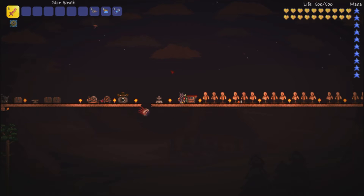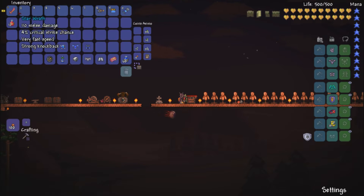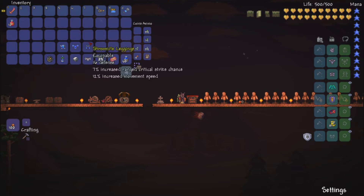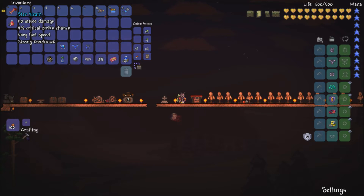Hello everyone and welcome back. Zeb here back for another Terraria 1.3 weapon guide. Showing off an awesome hard mode weapon here: the Star Wrath. 110 melee damage, very fast speed, strong knockback. Best of all, you can hold down your mouse so it'll swing. This is a drop by the Moon Lord — a one in nine chance of getting this drop. Endgame sword.